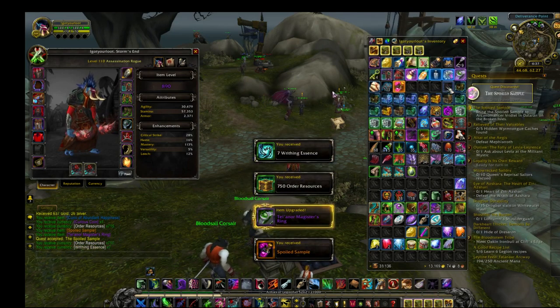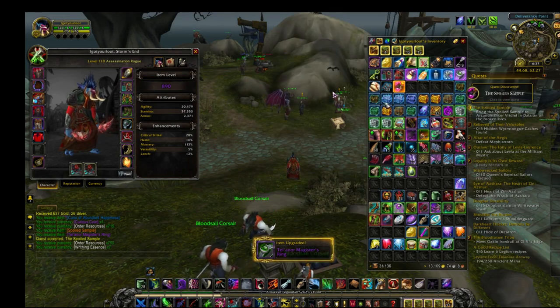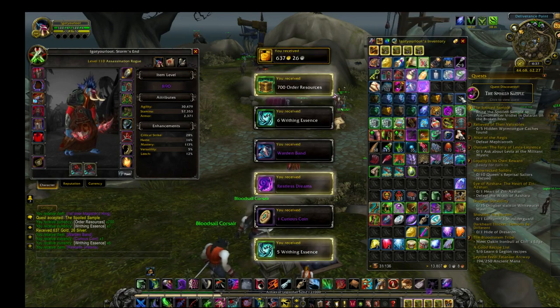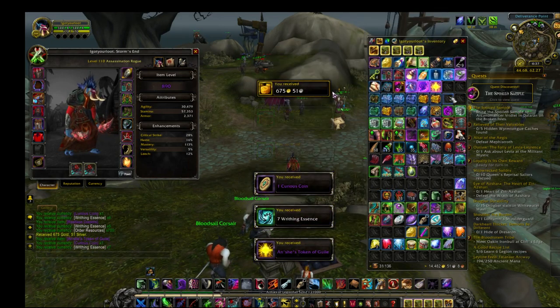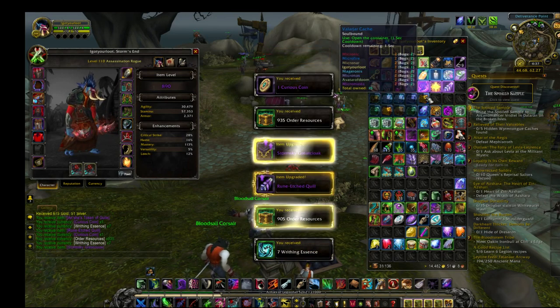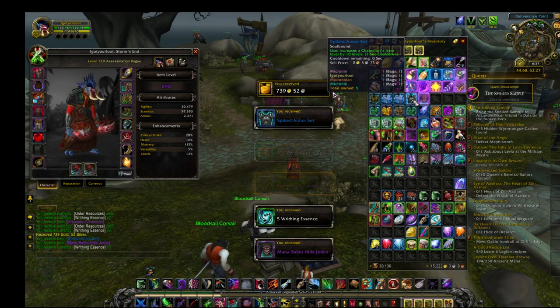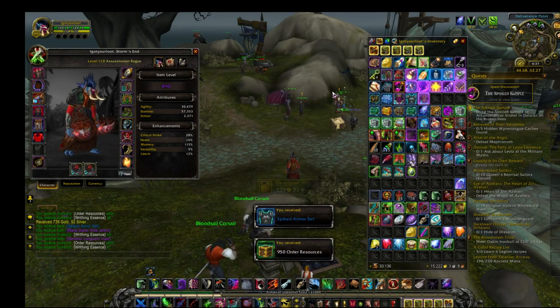I'm still after the one Paragon mount. Oh, come on. I thought that was a Legendary. It's a stupid spoiled sample, although that might be good to have. I'm still after the Elderhorn Moose - or Highmountain Elderhorn, or whatever - the Paragon mount from the Highmountain people.